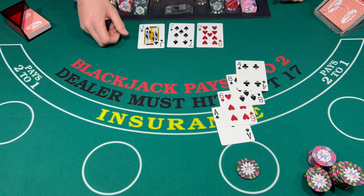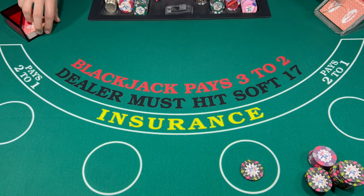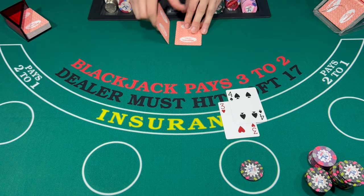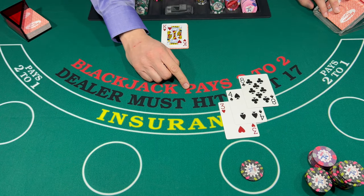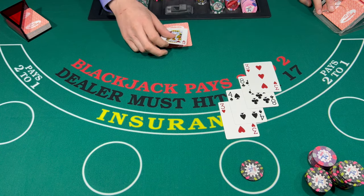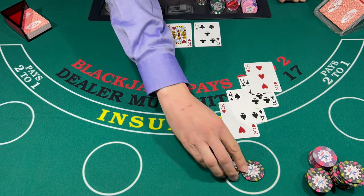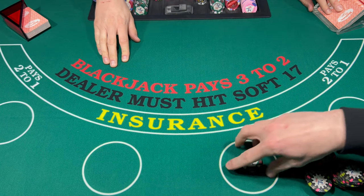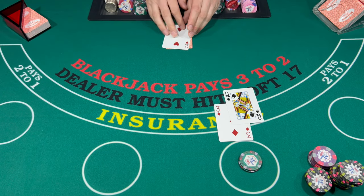Got it — 16, dealer breaks. Let's do $100. Get rid of these green chips. 13 on two, that's good. 15 — dealer breaks. We're going to go $50 on this one. 13 on two.